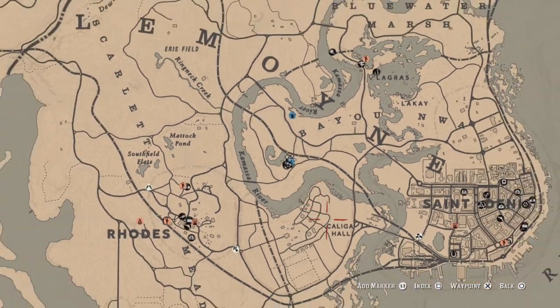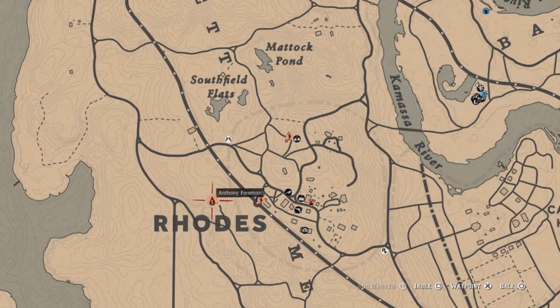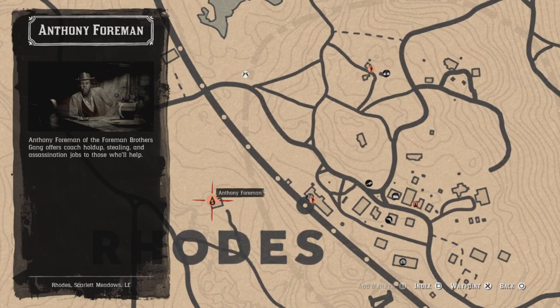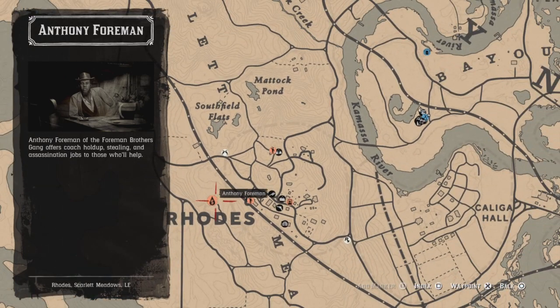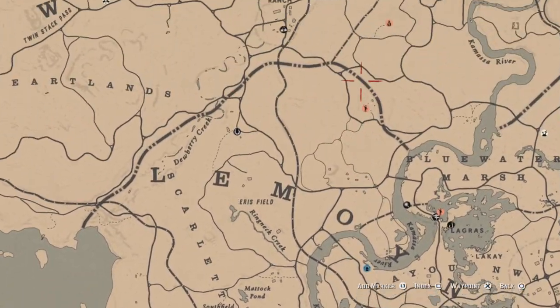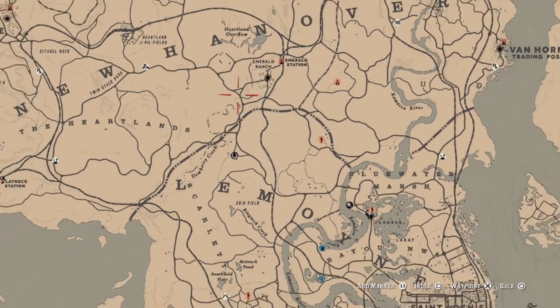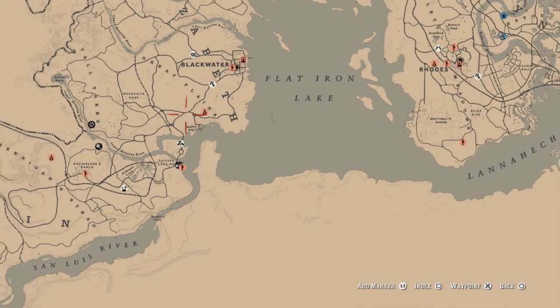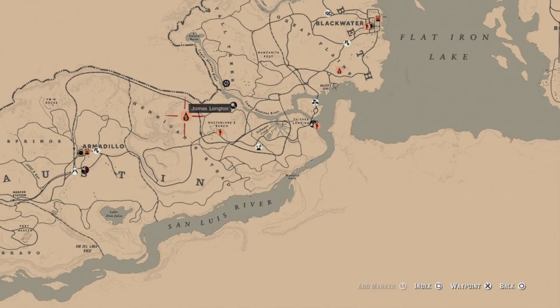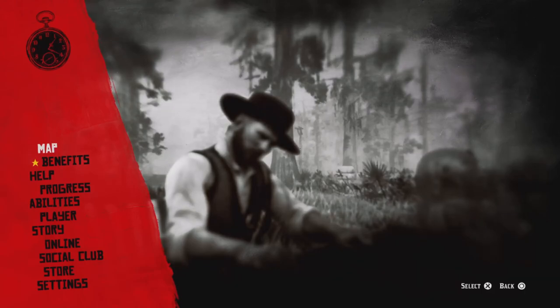For the blood money crime mission, there are four different places on the map. Over here in Rhodes you've got Anthony Foreman — just look for the teardrop with a dollar sign and go do a blood money mission. There's also one near Emerald Station by Joe's, one out west by Sean McGuire, and one by James Langton. Do any blood money mission and that challenge will be completed.